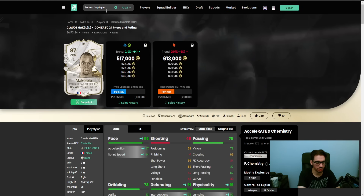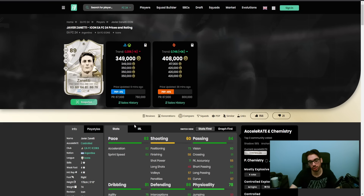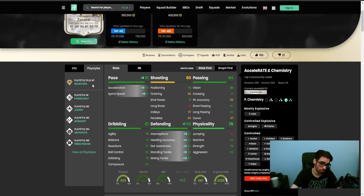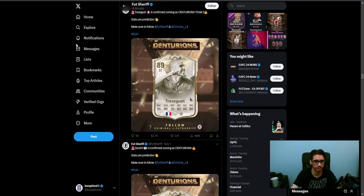Zanetti is kind of whatever - it's a weird one. I feel like they could do a much better job with this card. On a Shadow chemistry style, with future improvement it could be a little decent, but jumping needs to be massively improved. He's got average body type at five-foot-ten. The physical stats aren't great, especially the jumping - if someone goes for the far post, you're cooked. Playstyle-wise, Relentless is good, Jockey, Anticipate, and Press Proven are all really nice for defense.